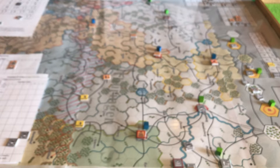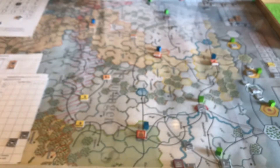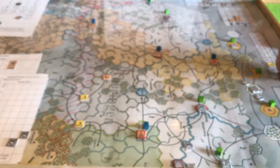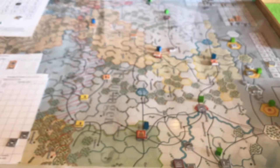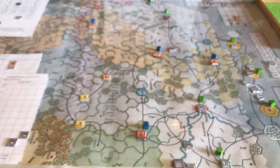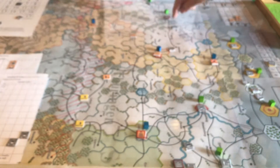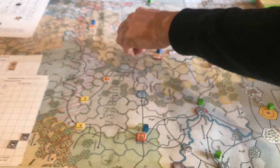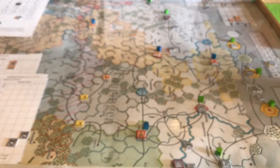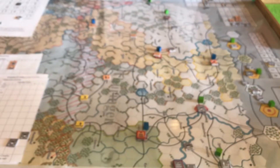Then we go to the Prussians — they have three initiative points to use now. First, I'll rail this cavalry division; it's a smaller one, costing two rail capacity, and we're railing it all the way up to the border. We can't rail it over the border because we don't own those rails yet as the Prussians. That's one initiative point and one command point from the tertiary command. The command point range extends four hexes for the non-Prussian player and five for the Prussian. If you activate outside that command range, you must spend an extra command point per activation; you can also use discretionary points for that.